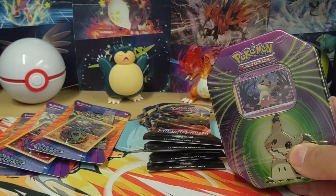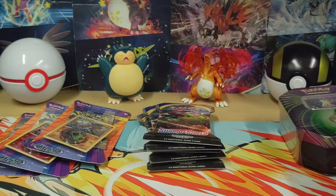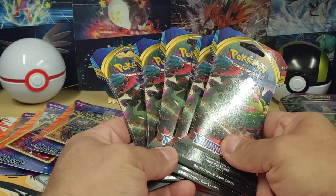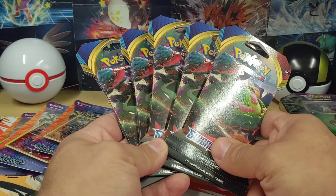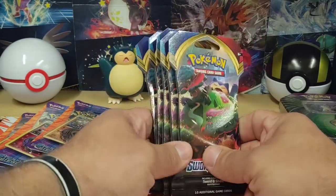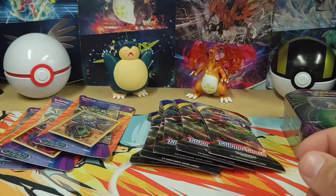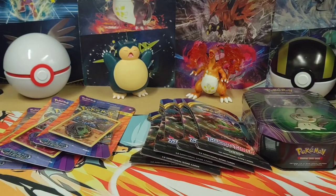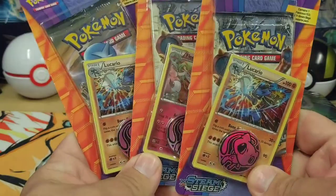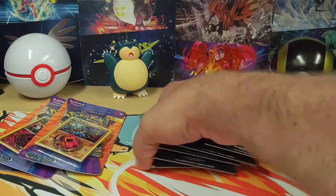I got this Mimikyu tin from Dollar General. Our Dollar General actually just opened, and this is the only thing I've been able to get there in two weeks. Then with these Sword and Shield sleeve boosters — I actually ordered 12 of these online at Family Dollar and did ship to store, which is free. After two weeks I still hadn't gotten them, and they sent me an email saying they were there, which they were not. Apparently there's a glitch in their system where it marks things as delivered that aren't delivered, so I went and bought five from them. The other thing Family Dollar had was these Steam Siege blisters. I'm not a big Steam Siege guy, but it'll give us a little variety. Let's start with Steam Siege.